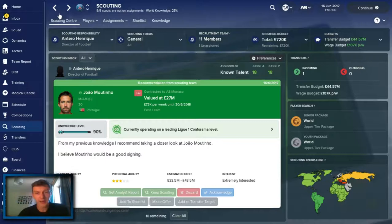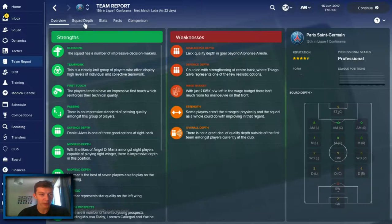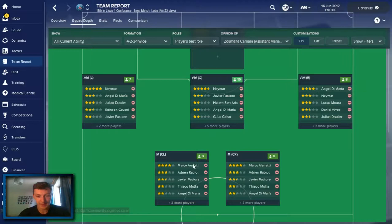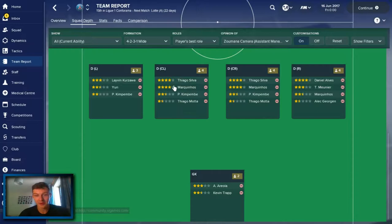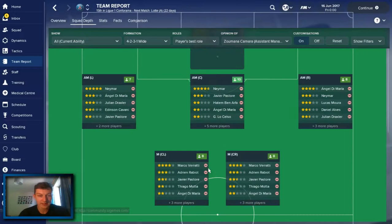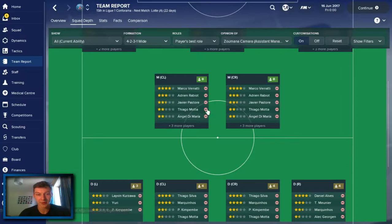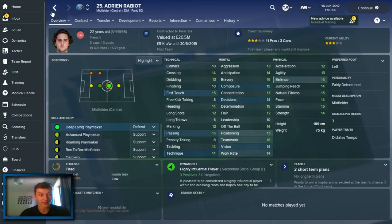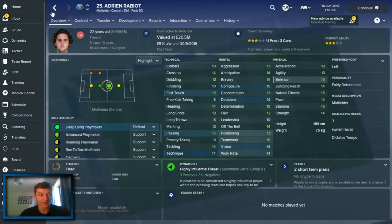With 44 million to play around with, I want you to tell me in the comments who we should be signing. Looking at the squad depth, Cavani is our best striker because Neymar's going to be playing on the left wing. Pastore in the middle and Di Maria on the right-hand side - that's probably what we're going to do. I think we probably need a better attacking midfielder in the middle, and Verratti and Rabiot in the centre of the park. I'd probably be inclined to get another central midfielder to replace Rabiot. Verratti plays as an advanced playmaker and Rabiot as a deep-lying playmaker - so there's a clash. I think I do want to bring someone in midfield as my first port of call.